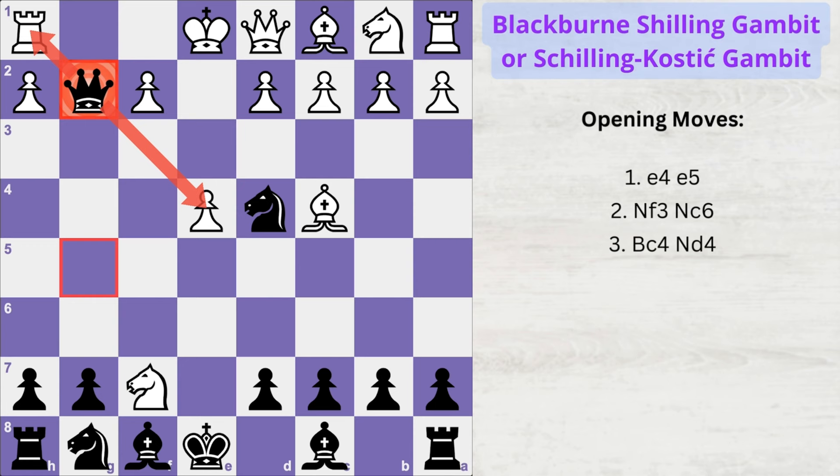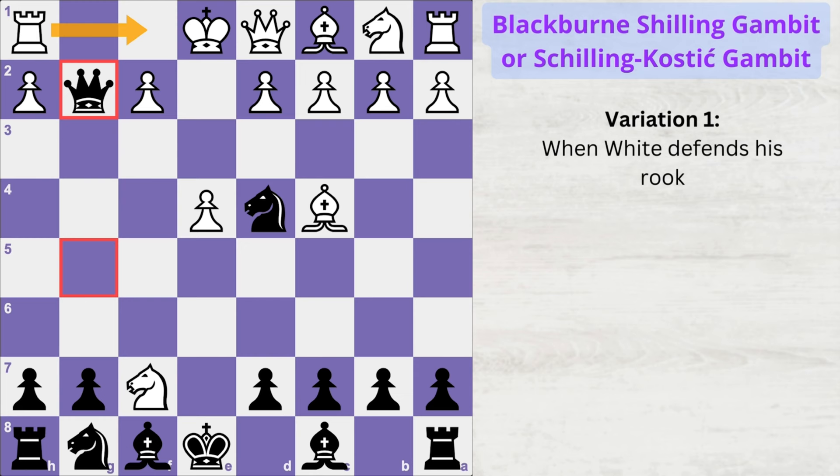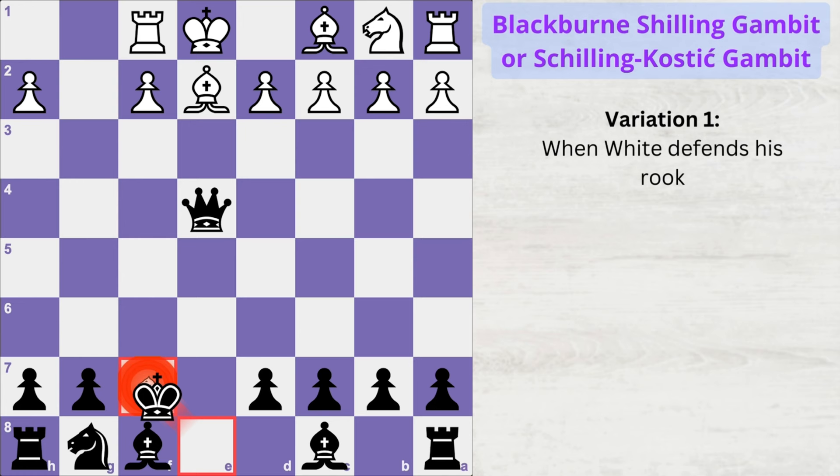Now there are two ways white can respond. Either he can capture the rook or defend his rook by moving it to f1. If white plays rook to f1, you capture the pawn on e4 with a check. If white blocks the check with his queen, he will lose his queen obviously, and after this exchange of pieces white is down in material by a total of 9 points — an easy win for black.